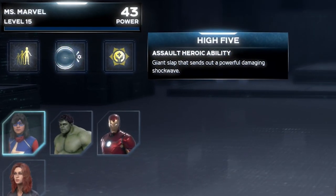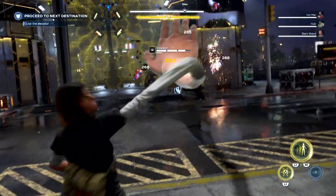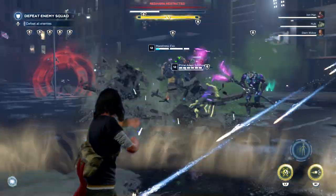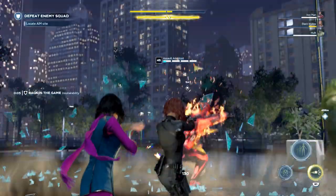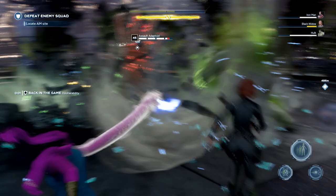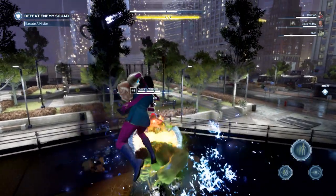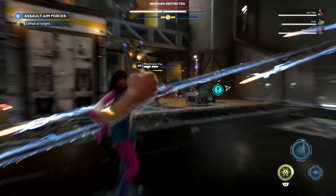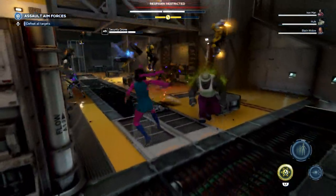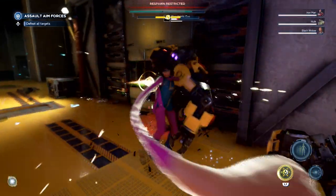The assault heroic is called the High Five — it's a giant palm slap that sends out a powerful shockwave and throws back enemies with really high damage. The shockwave happens as you activate the ability, and after forming the fist you follow up with the palm slam. You can also hold it down for a couple of seconds, which provides immunity to incoming damage and stuns, making it very useful if you activate it at the right moment to assess the situation before following up with the assault.